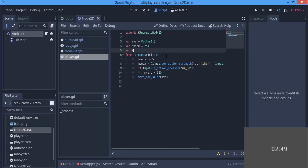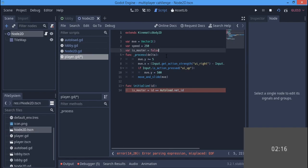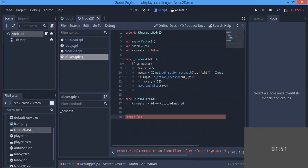In the player script, I want to make a variable called is_master. In func initialize(id), is_master is set equal to id == autoload.net_id. So is_master starts as false, and in the process function, only if is_master is true will you be able to move the player. When you move the player, we're going to call RPC. We now need a remote function — with about one minute 52 seconds left!